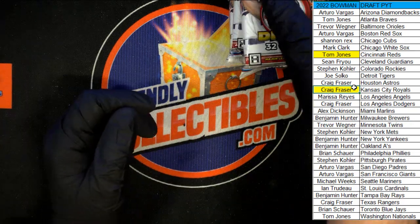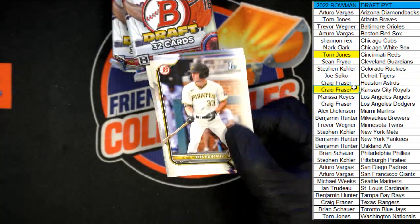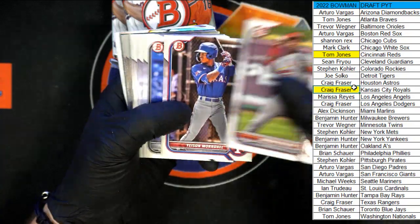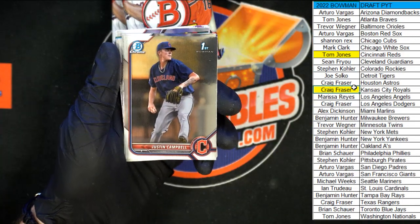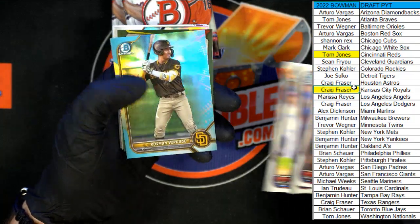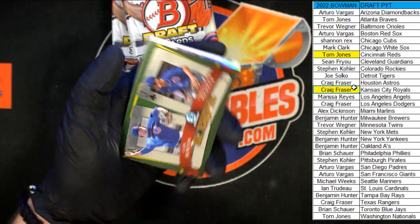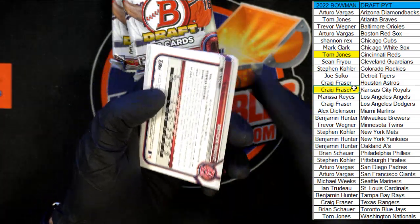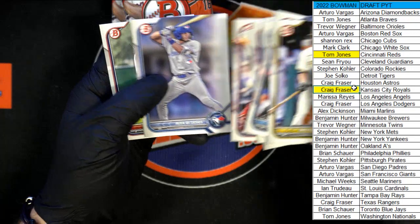Next pack here we go — starting out with Jordan Walker. First chrome in this pack is Campbell. Vasquez, Cueva, Win, Acuna, Verdugo — love that color on that card, super sharp looking. Behind that Blackjack with Horton and Passiola for the Cubs. We got Bitison and Amador to end the chrome. Rolling through the paper: Rocker, Acuna, Crooks, De Jesus, and Mats.